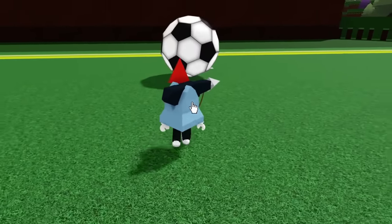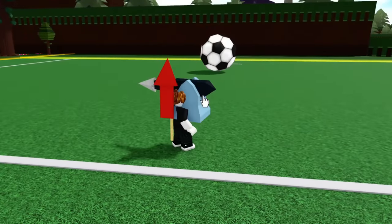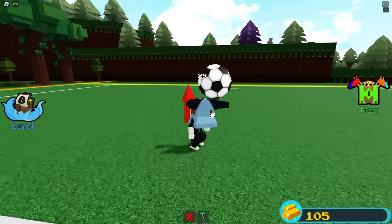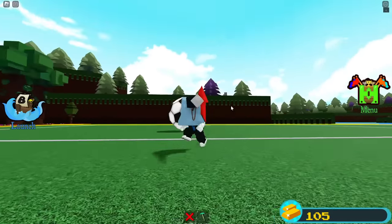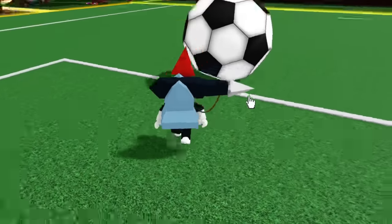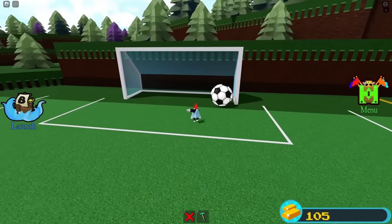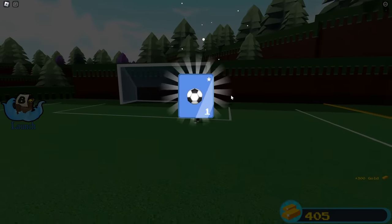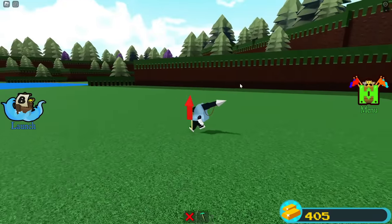I'll shoot the soccer ball with the harpoon, reel it in, then reset — the ball now has forward momentum, making it way easier to push. With enough force we can get it over the little ledge — and yes, it goes in! That's 300 gold and we also got a soccer ball.